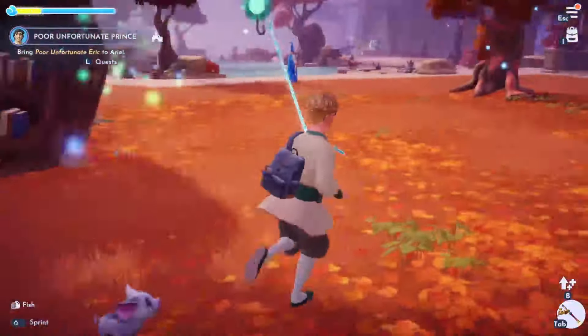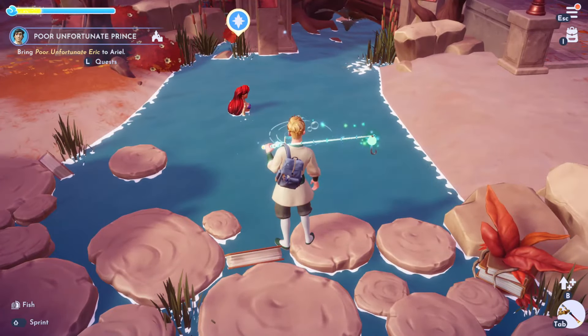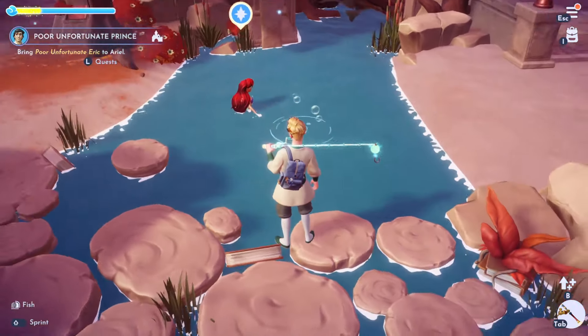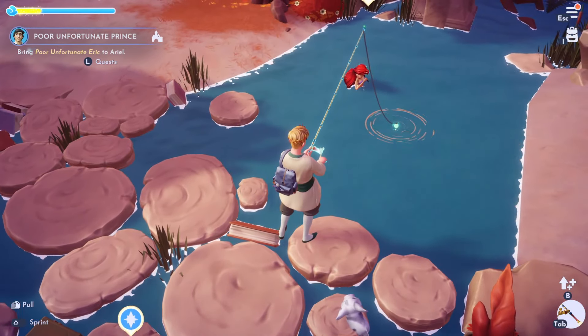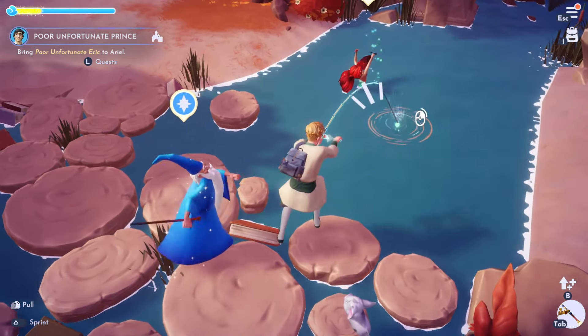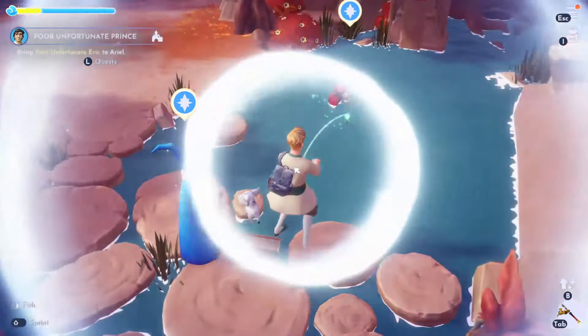If you get that and then use it on your fishing rod — if I come up to this white one, can you see my fishing rod's kind of glittering? That's because I've used it on there. If I actually try and fish in this white one — ta-da! It turns to orange. That's using the miraculous fishing bait, which turns it to orange and works for 25 fishes.